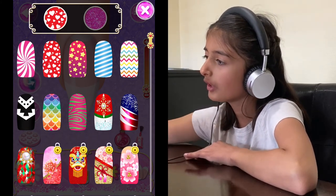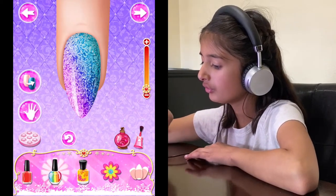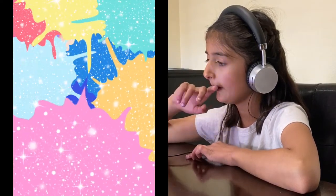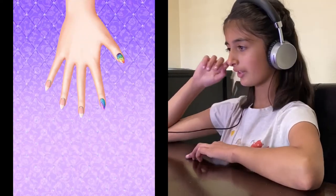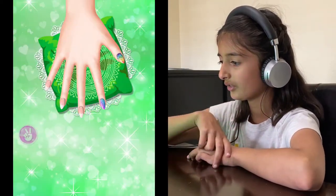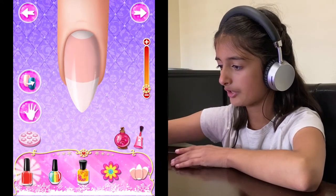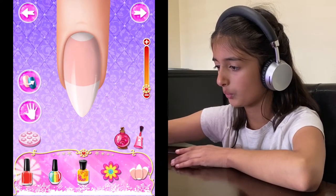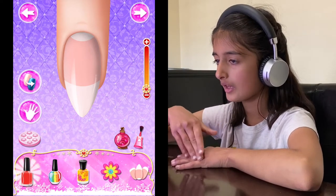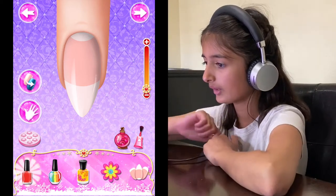Maybe for this one we can do the glittery one — and that looks good. Sorry, I pressed the wrong button. So right here, you pick one, and then you press the white hand over here. If you press the white hand, it will get you back to the hand and you can pick any other fingers you want.